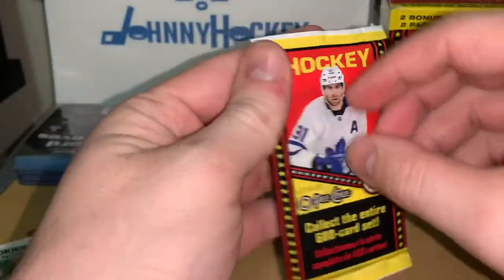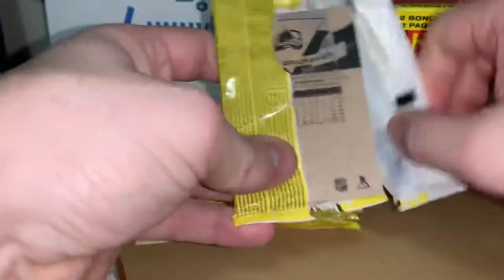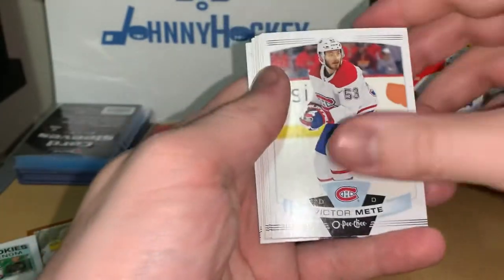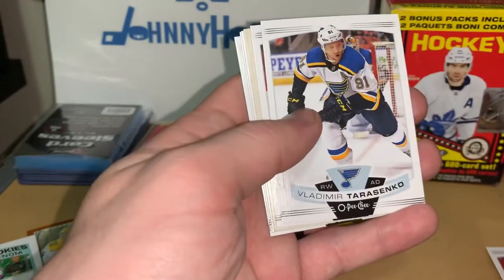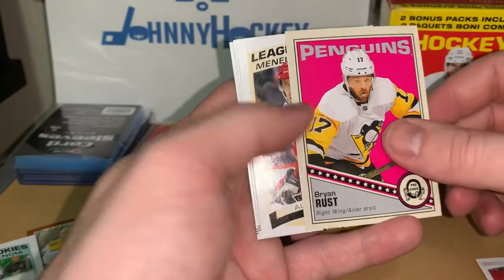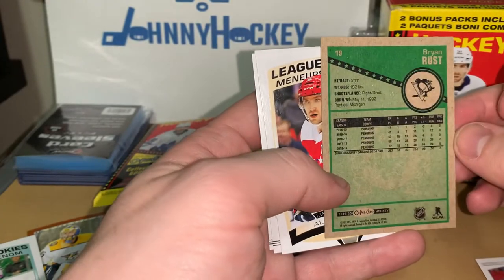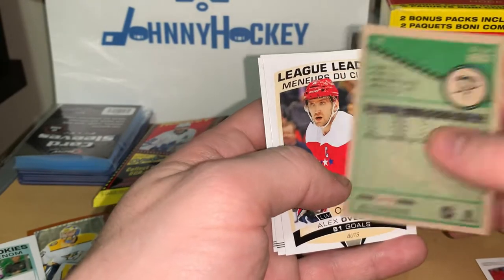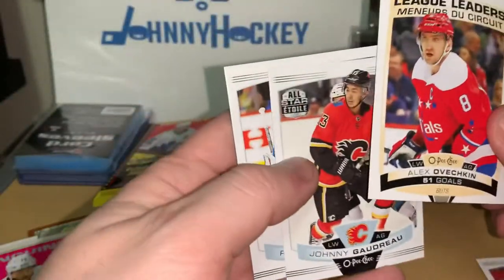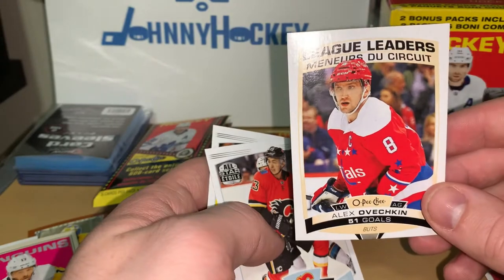All right, second pack — that was all right for our first pack, not too bad. We got a Victor Mete, Brian Boyle, Vladimir Tarasenko, Brock Nelson, and we got a pink variant — Brian Rust. I don't know what this is exactly, some kind of pink variant, so that's pretty cool.